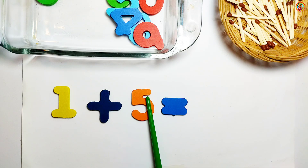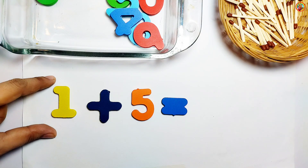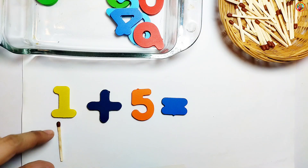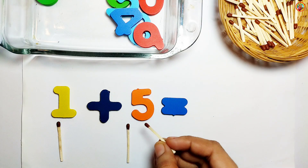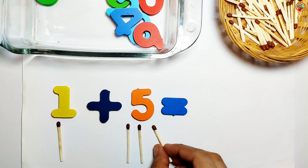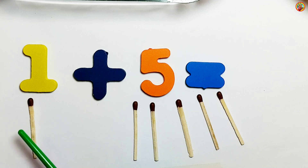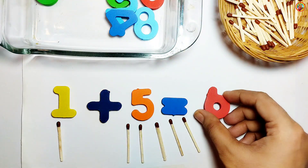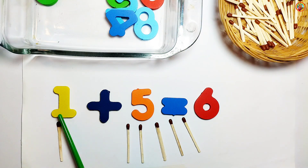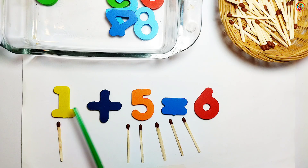Great job! 1 plus 5. Look, on the left side we have 1, so 1 stick below 1. And on the right side we have 5, so 5 sticks below 5: 1, 2, 3, 4, 5. Let's count: 1, 2, 3, 4, 5, 6. 1 plus 5 equals 6. So the answer is 6. Great job!